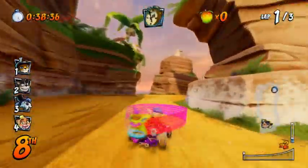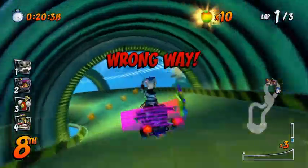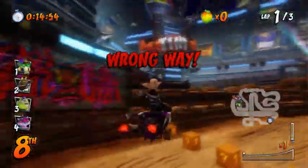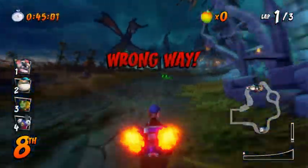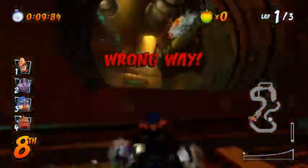Obviously, you can only do this on tracks that you can actually go backwards on, so that would be Crash Cove, Ruse Tubes, Slide Coliseum, Turbo Track, Cocoa Park, Tiger Temple, Tiny Arena, Dragon Mines, Inferno Island, and Nina's Nightmare. Those are the only tracks you can actually go the wrong way on, because some tracks have ramps and jumps that you can't go backwards on.